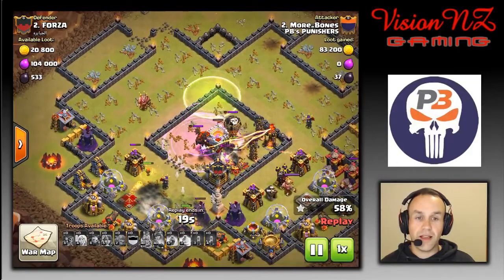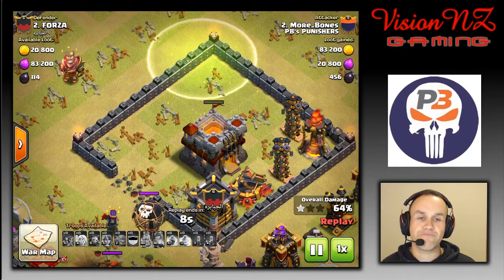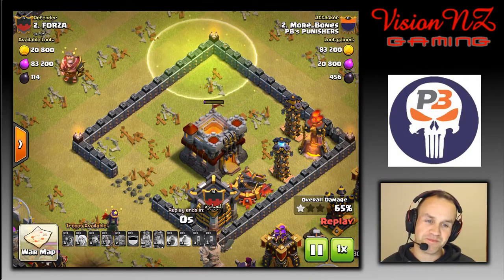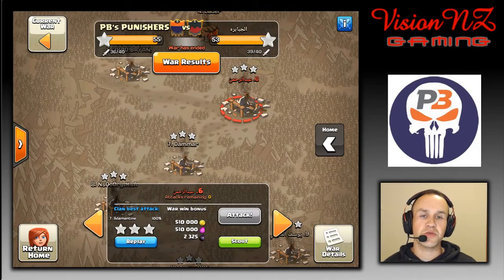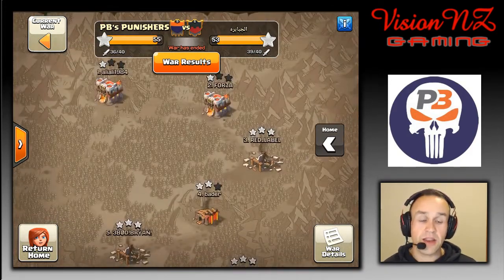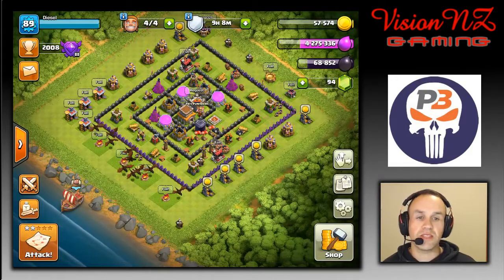The valkyries break the wall and jump outside to take out the enemy archer queen, and Bones gets stuck with a town hall that is about one swing of an axe away from getting a two-star. Despite having it all planned out, sometimes things go awry. But we had a great war — 55 to 53 — came away with yet another win and we are absolutely rocking it at the moment. Hopefully you enjoyed the recap. Have a fantastic time clashing and I'll see you next time.